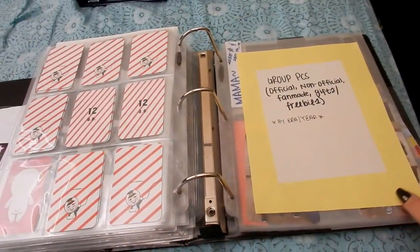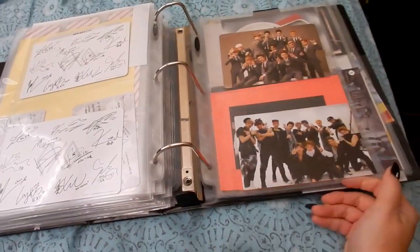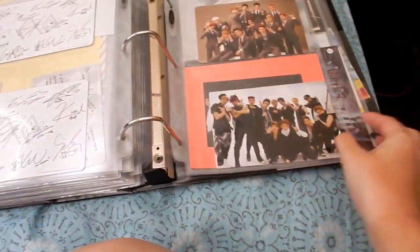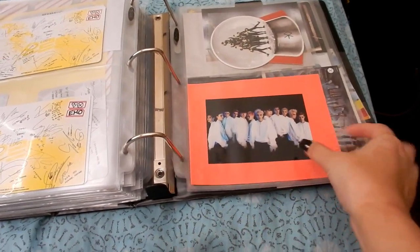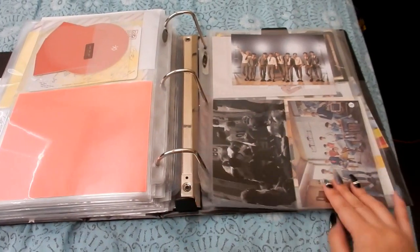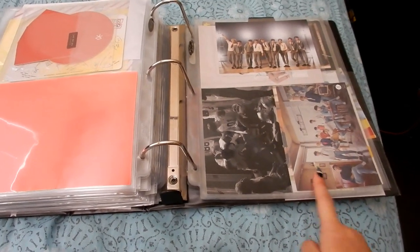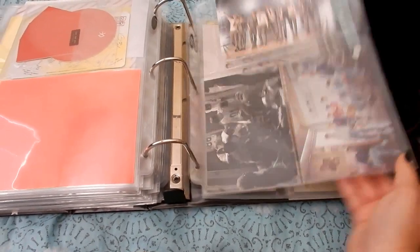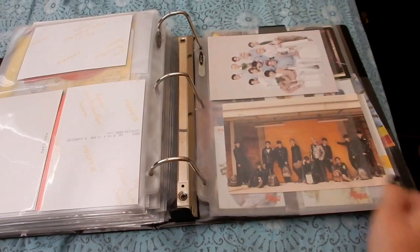These are Kai and Suho fan site cards, and then these are group cards and everything. MAMA, XOXO — they just switched. May and December group card; this is a freebie for Overdose. These are just random group cards — I don't really care if they're official or not, but it'd be nice to have official ones. These two Korean ones are a gift if you pre-ordered Romantic Universe, I believe these are freebies. Some other group make-up OT12 or maybe OT11.